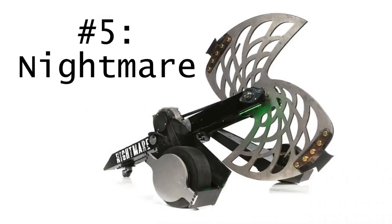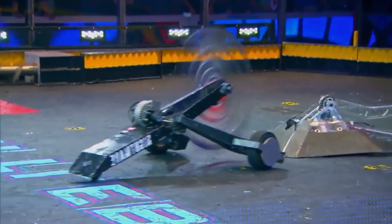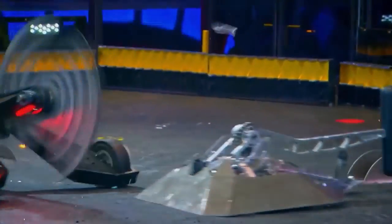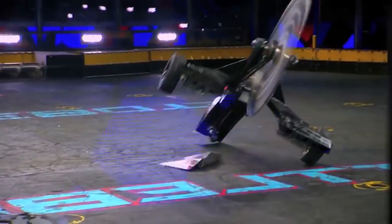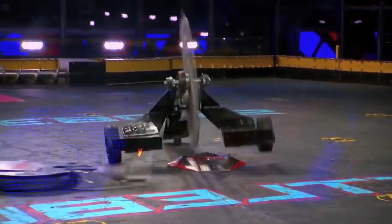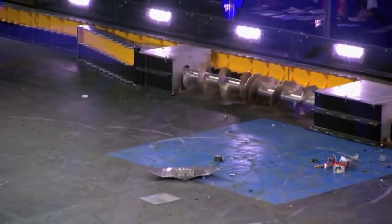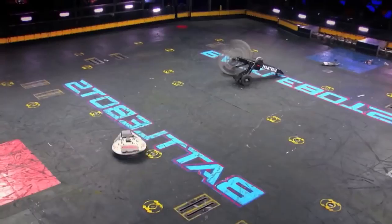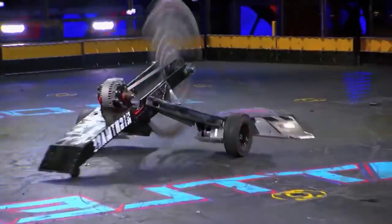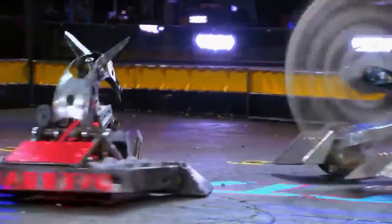Number 5: Nightmare. I'd like to emphasize that when robots are in the box, they look smaller than they actually are. Knowing this, Nightmare becomes even scarier. The terrifying saw is about three feet in diameter and doesn't take prisoners. There are two teeth on the edge of the saw that give it the extra punch, and it also rotates in either direction. While the three-wheel design does cause stability issues, the destructive potential and iconic look make up for any design flaws.